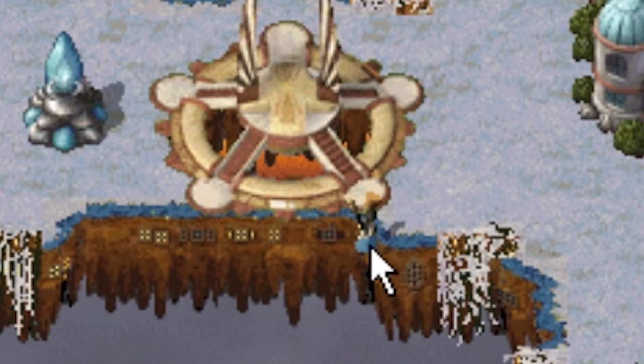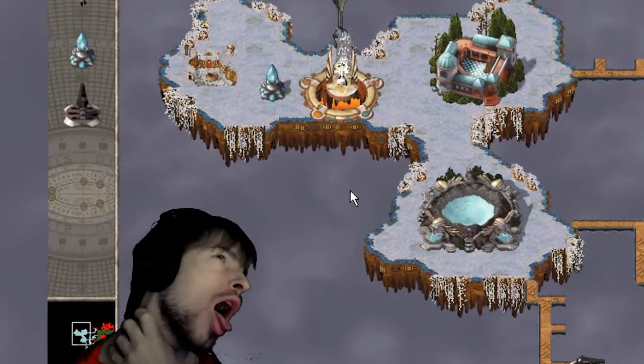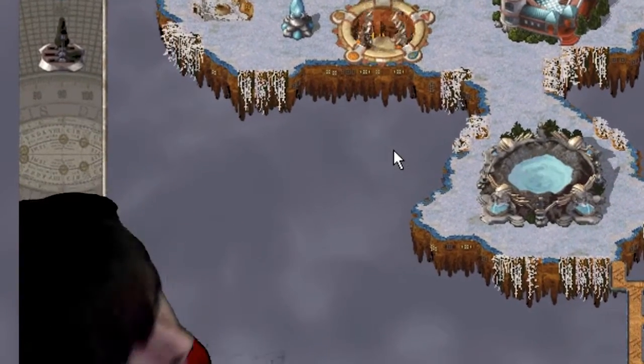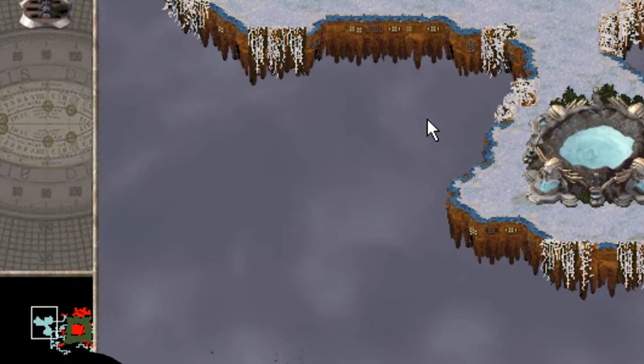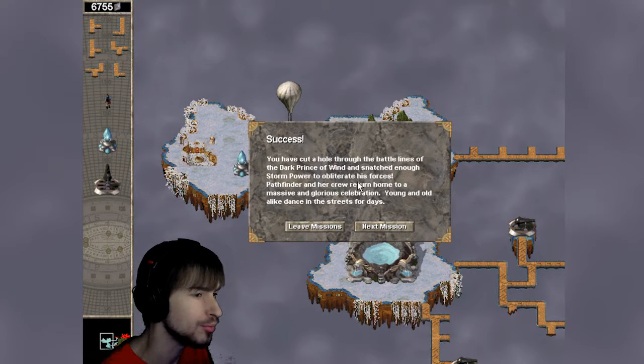Also, it kind of looks like the priest is not even standing on land right now — he's just kind of hovering. Success! You have cut a hole through the battle lines of the Dark Prince of Wind and snatched enough storm power to obliterate his forces.